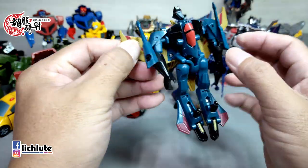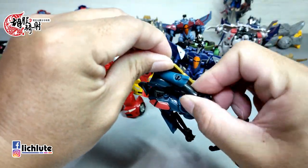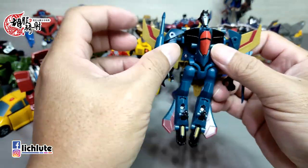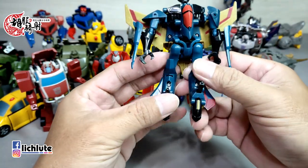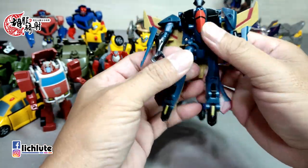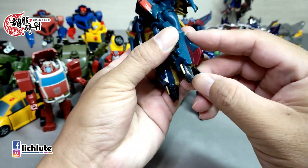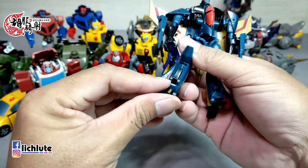再把手臂从翅膀上面分离开来，旋转一下，再把起落架部分按回去就完成了。林巴动画玩具质量的高水准就不用再多提了。